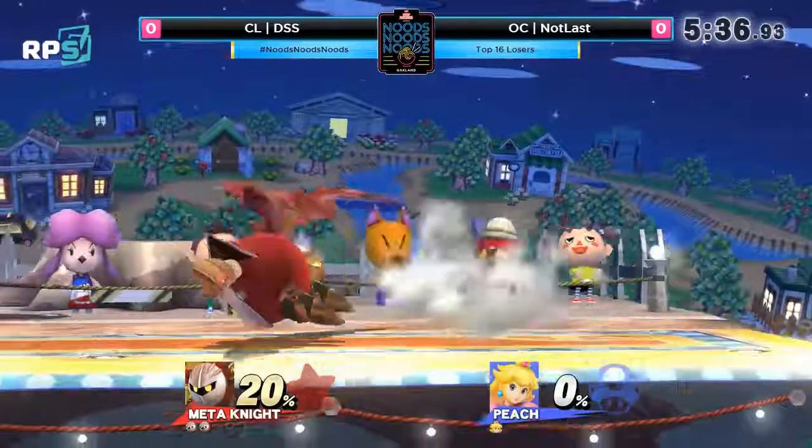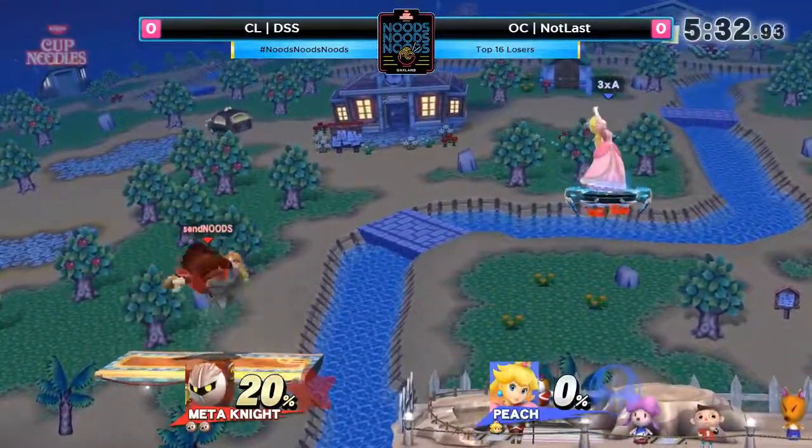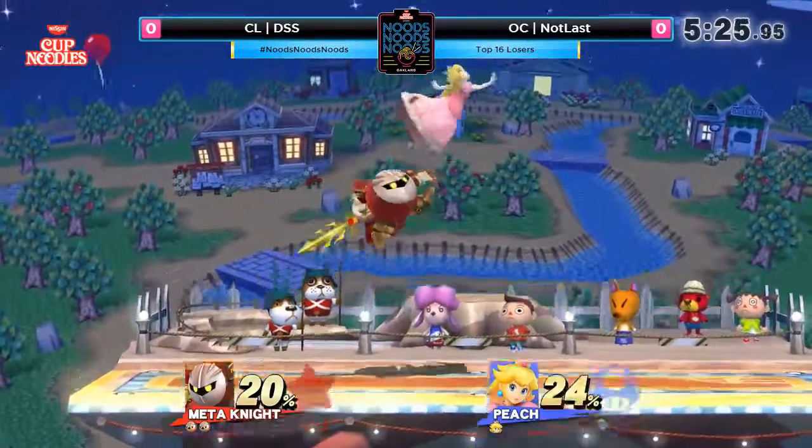Right there, he switched his DI in to try to maybe mix up DSS. But if he DI'd out, it could have set up a situation where DSS picks — oh, if I go for this up, it's a suicide up. If you're near the edge, you almost always need to smash DI out as far as possible.